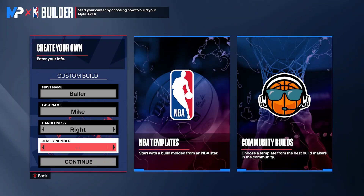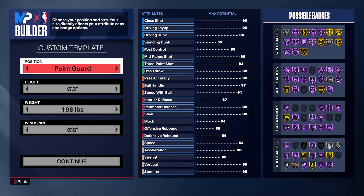Your jersey number doesn't really matter — that's your choice and preference. You can even make it a left-handed player if you want, since defenders won't really expect that. Now position does really matter, so follow me step by step and I'll give you different ways to make this build fit your play style.